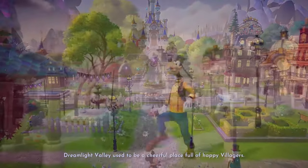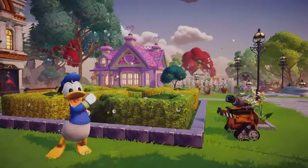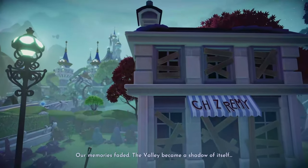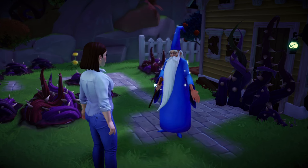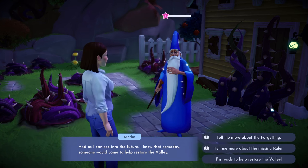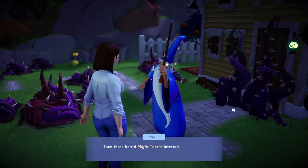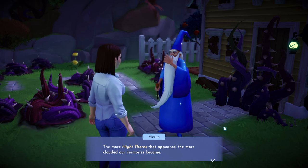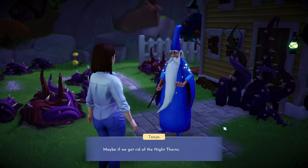Dreamlight Valley used to be a cheerful place full of happy villagers, flourishing thanks to the ruler's magic — until the ruler vanished and the Forgetting began. Memories faded, the valley became a shadow of itself. When the ruler left, the sky turned dark and the Night Thorns infested the village, spreading everywhere. The more Night Thorns appeared, the more clouded their memories became.